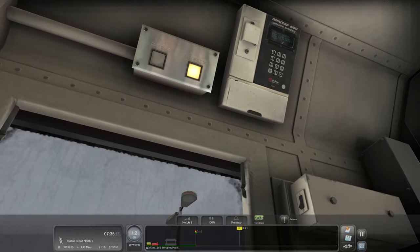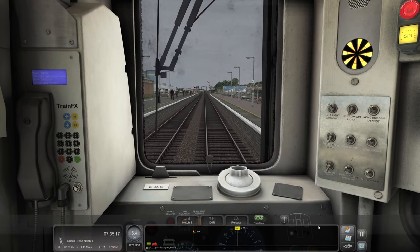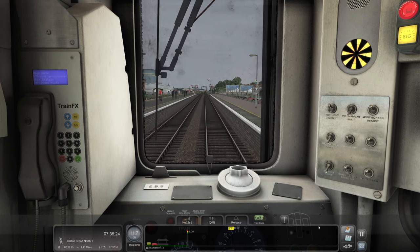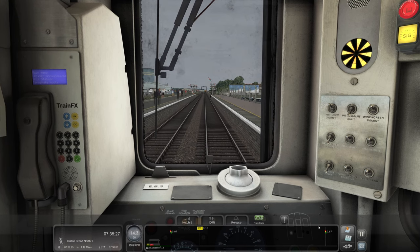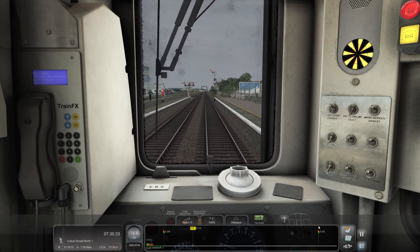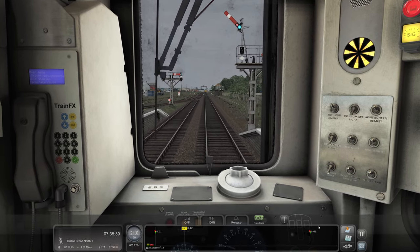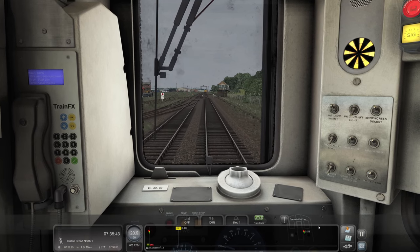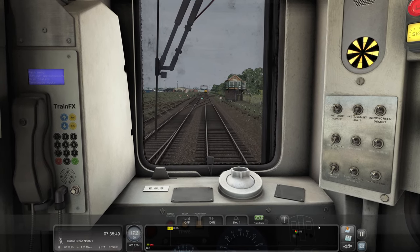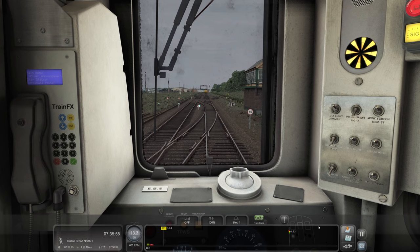We'll have the window down at both sides so we can hear the clickety-clack of the tracks. Oh my goodness, 10 miles an hour out of here - that's ridiculously slow. We'll go up to 20 and then slow back down again. It looks like there's some sort of 37 ahead of us. Yeah, the jointed track - I thought it would be quite nice to hear that. And of course the engine sounds on the 156 - I love the engines on these things. All the sprinters have got great engine sounds, I've always been a fan.